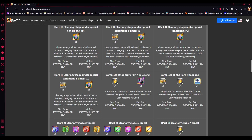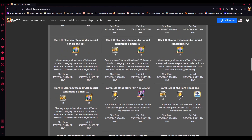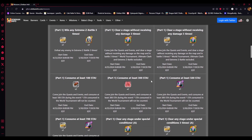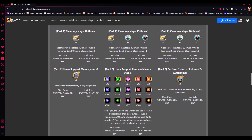Clear any stage under special conditions with three Sworn Enemies. Then, completing the missions from Part 1 will give you a total of 18 tickets at the beginning of things, and the remainder came in Part 2 — which started last night.